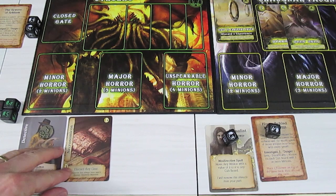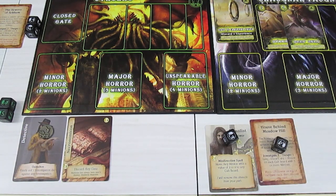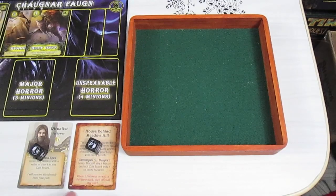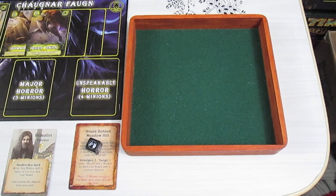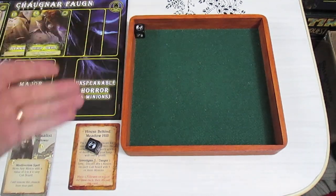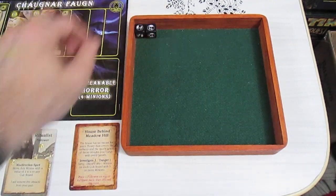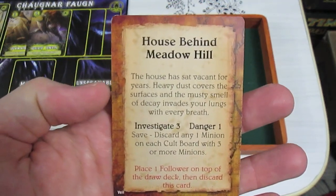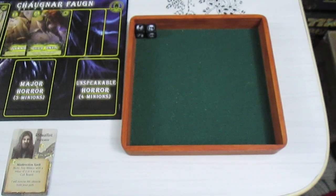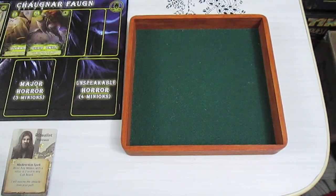We still have our action. Let's roll for the House Behind Meadow Hill — this is to avoid the effect of placing a follower on top. Ritualist first, please don't roll a one. He rolls a four — he's already completed it. We get our free die: a six. We complete this investigation. Discard any one minion on each cult board with three or more — we don't have any, but this card is just going to get discarded. It has been successfully done.